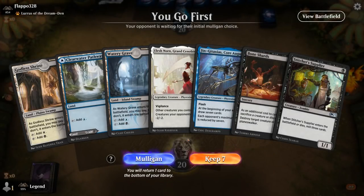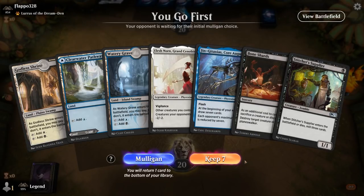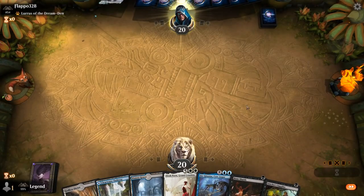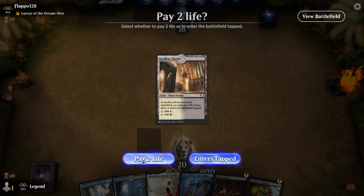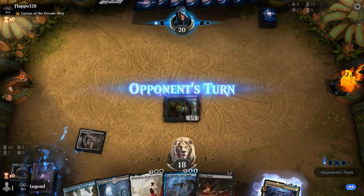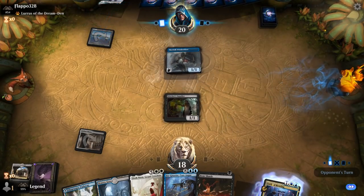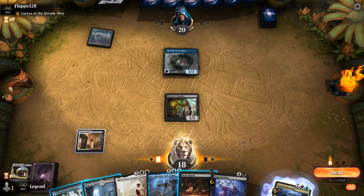We're on the play with a keepable hand — just missing a reanimation effect, but we could mill one over with Stitcher Supplier. We've got Bone Shards as interaction, which can either sacrifice Supplier or discard one of my creatures. Opponent is on what looks like Blue-Black Rogues, so they could have counter spells at the ready. I think I need to hang on to Bone Shards for a different creature though.